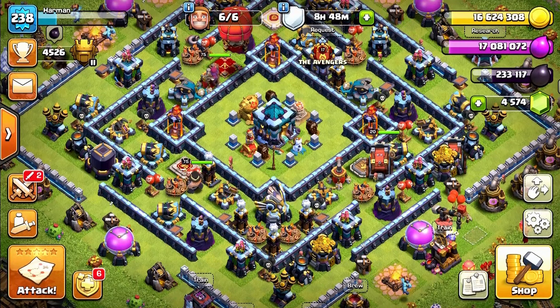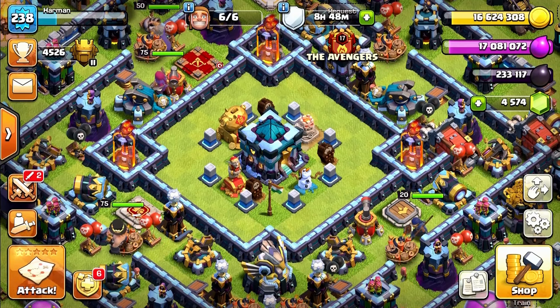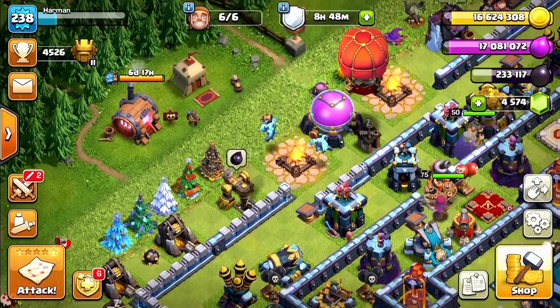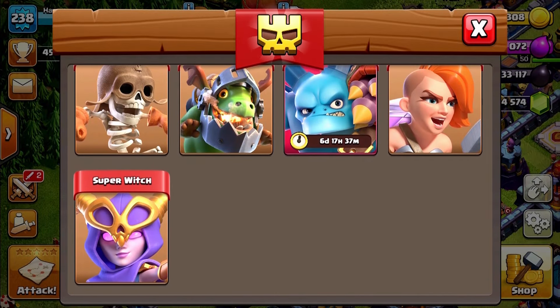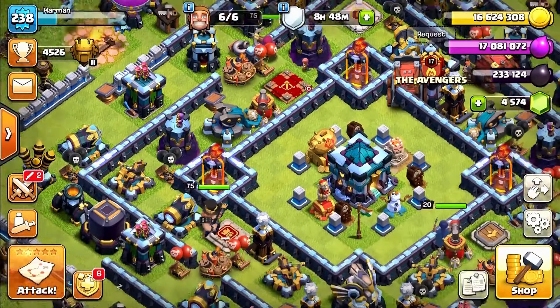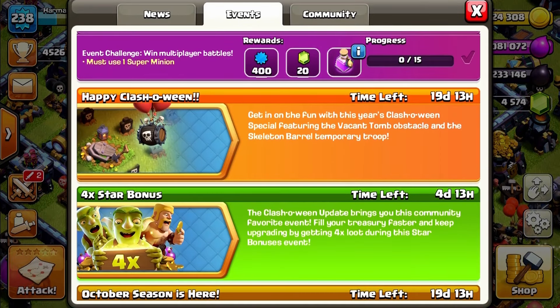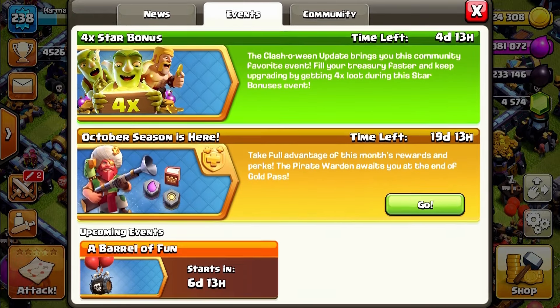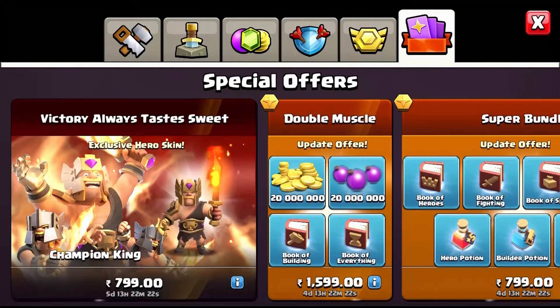Hey Clashers, I'm Herman and the Clash of Clans update is here. It's been two days and we have new skins and new defenses. We have Super Minion active — if you haven't seen the troops vs super minions video, check the description. We also have the star bonus, which is great.